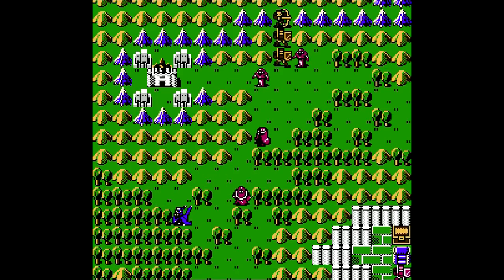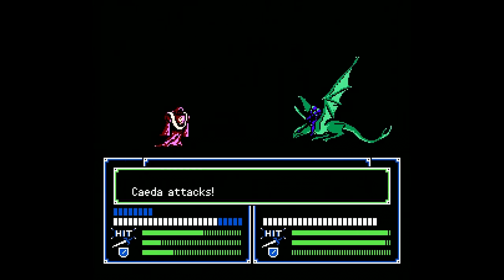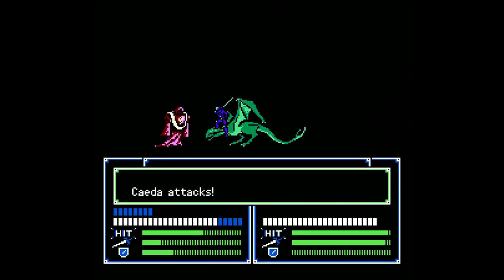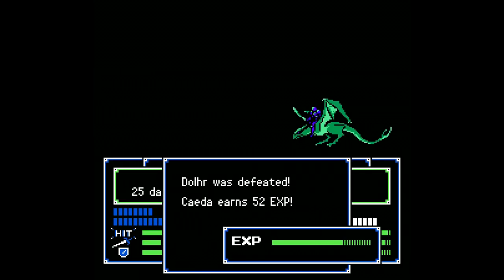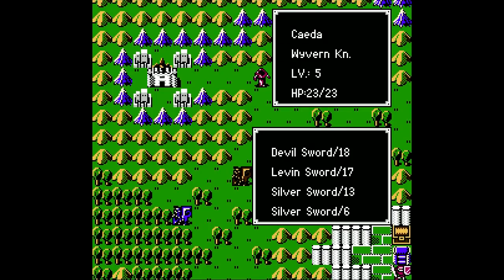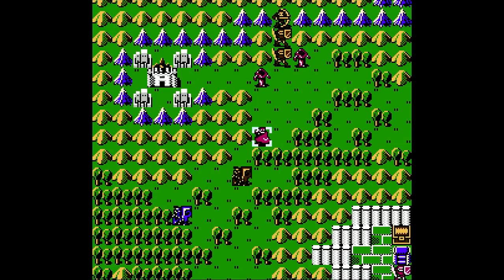It doesn't especially matter at this point. Sita has maximum luck there on her side — very nice. Not that I even care about any damage they would have dealt to me. I mean, Blizzard is pretty weak. Well, at least you didn't get up to 99 experience there, so I'll forgive you.